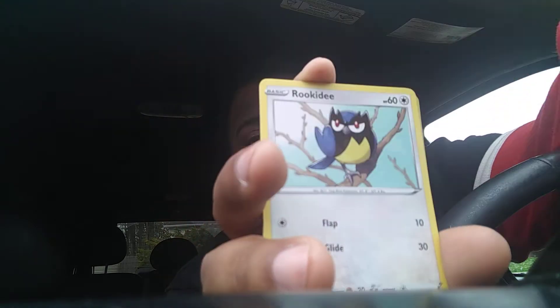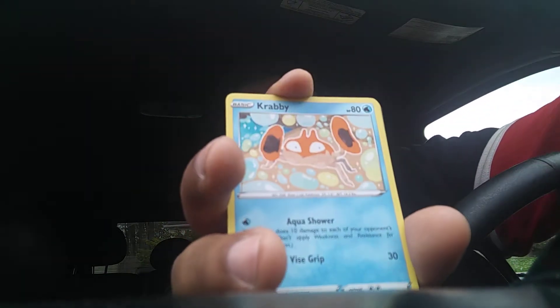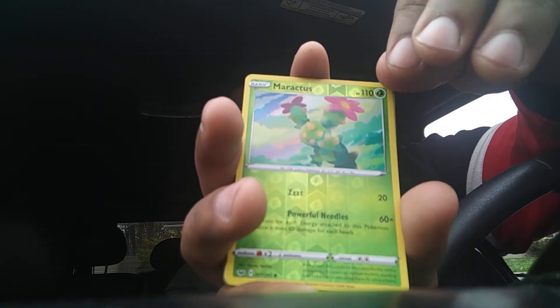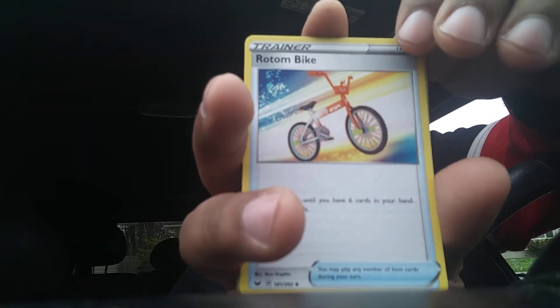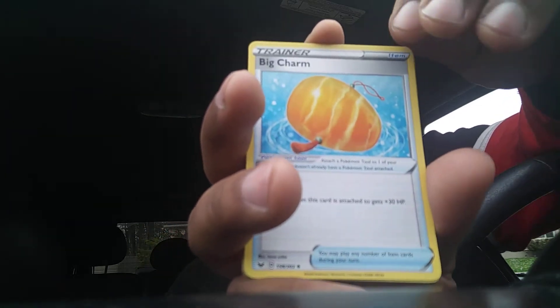Okay, Cottonee, Thwackey, right horn, Rookidee — crabby reverse, Maractus. I remember when I first started I did not know any of these Pokémon names. Now I'm getting good at it. Rotom Bike, big churn.